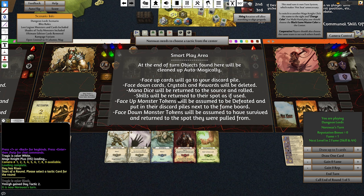Skills — you want to drag them into the center when you use them, I guess. Face-up monster tokens will be assumed to be defeated and put in their discard piles next to the frame board. How do you do cards that bounce back into your hand? There are a number of them in these decks. So now I have to do this character — he has four move, some attacks, and a crystal. He does not have any influence.